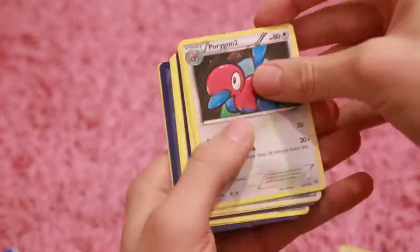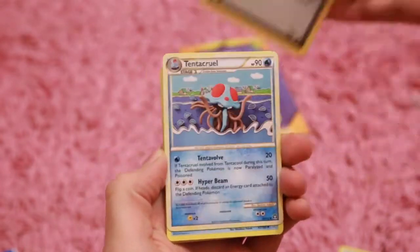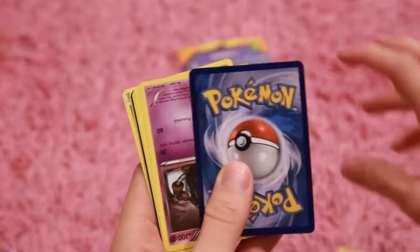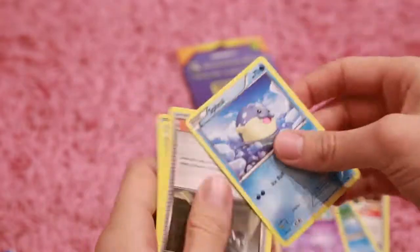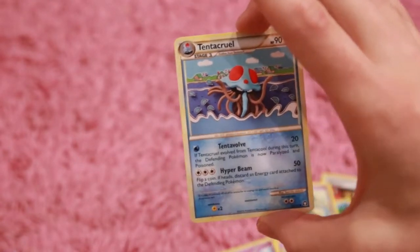We got a Porygon 2. We got a Jungle Recycling Card — or sorry, a Fossil Recycling Card. That's pretty cool. And a Tentacruel! This is awesome! A CeeLo. Ultrabull — that's a pretty cool card, never seen it before. A Croknaw! A Goalit. A Spiel, a Steven. And an Inke. Look at that Tentacruel one more time — pretty sweet.